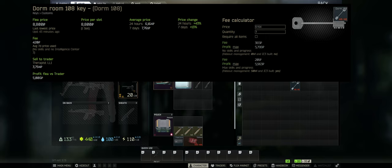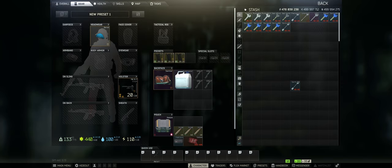Over the past 7 days, it's been marketed around 7,761 rubles, so it's a pretty cheap key. You'll make your money off of it right away.